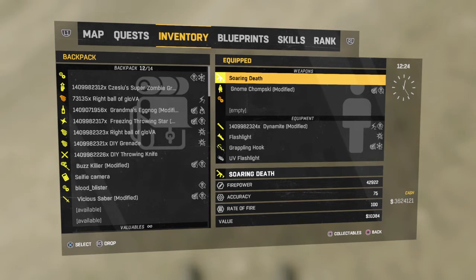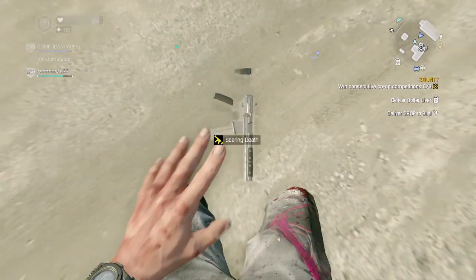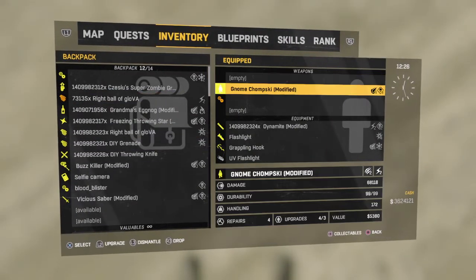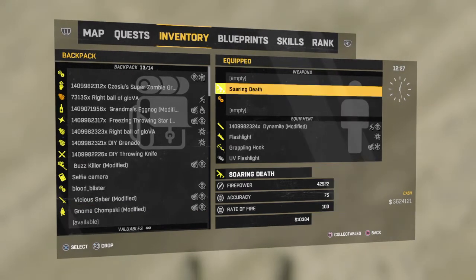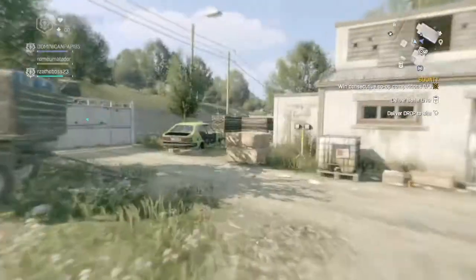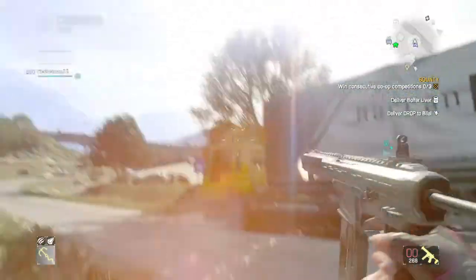I'll do it again for you guys. You drop the weapon, tap square and the inventory as fast as you can, and see how you don't see it anymore. Then you come over here, pick a weapon — we'll say the Genome — put it in the available slot, and there's the Soaring Death. You can use it now. Watch — and then you should be able to use it.